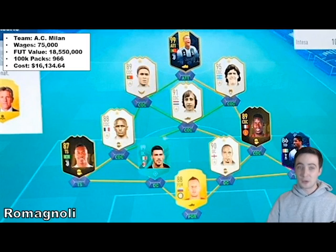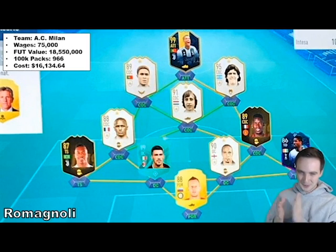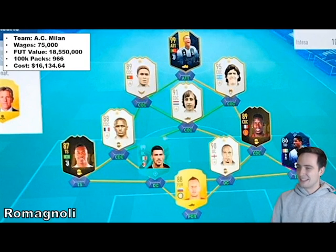Then we also have Remignoli — and you'll start to see that these jump up in leaps and bounds. Remignoli has a pretty solid team: Road to the Final Aurier, Ferdinand Danovich, he's got himself back there, Alexandro, Vieira — this is about as good as it's going to get. This is actually the photo on Twitter that inspired me to do this video. He's spending about $16,134, which is almost 1,100 100k packs worth of coins — absolutely insane.